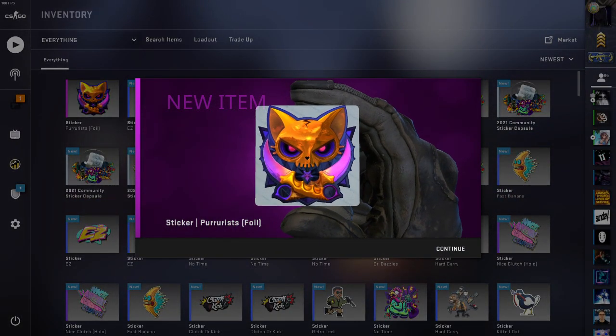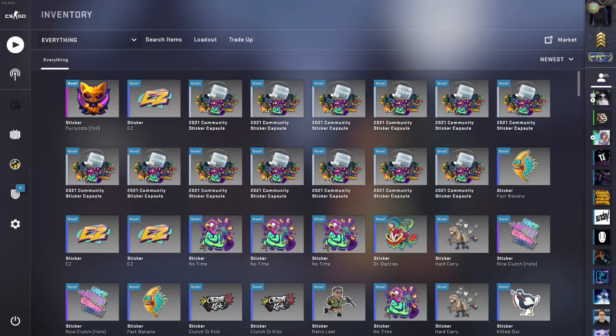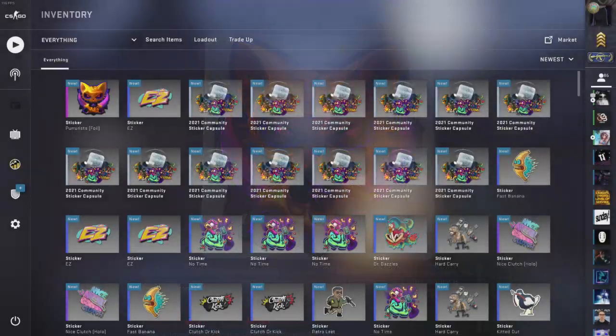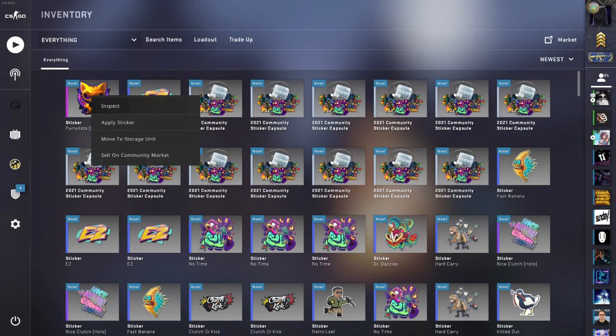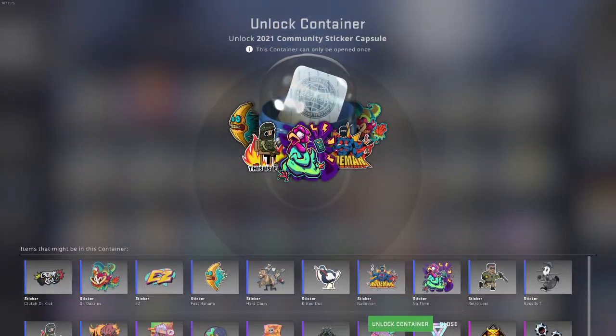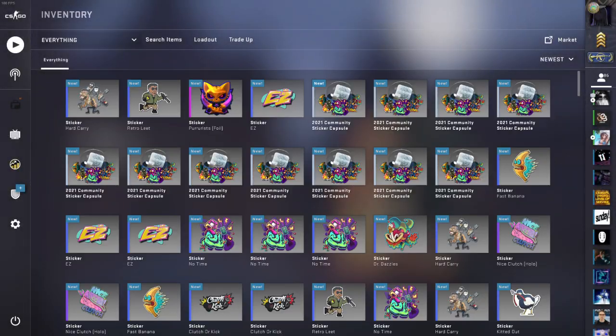We got a foil! Okay, that's nice — very nice, actually. Holy shit, that Karambit looks so cool with the fade. I really like that one. But actually I just want the holo — I just want the Runtime holo.